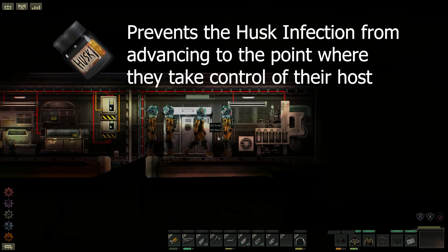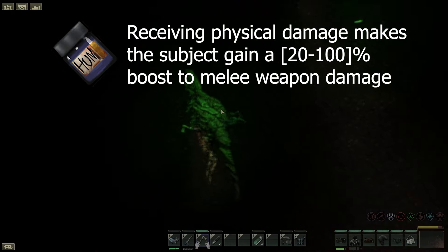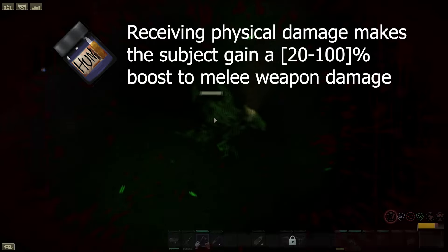Next we have the mollusk gene that increases your health by 10% when receiving physical damage. After that is the skitter gene which increases your movement speed by up to 10% on receiving physical damage. And finally we have the hunter gene, which will boost your melee weapon damage by up to 100% on receiving physical damage. For every gene successfully harvested, make sure to leave a like on this video.